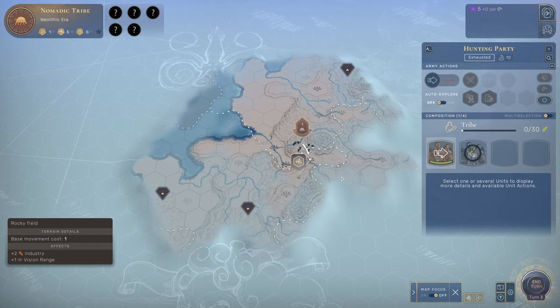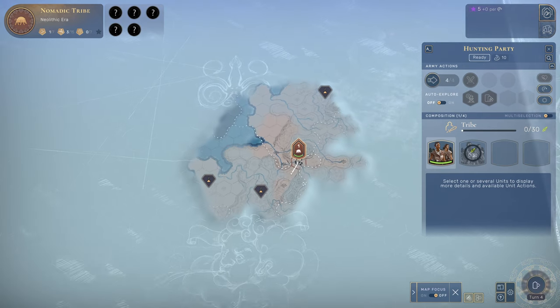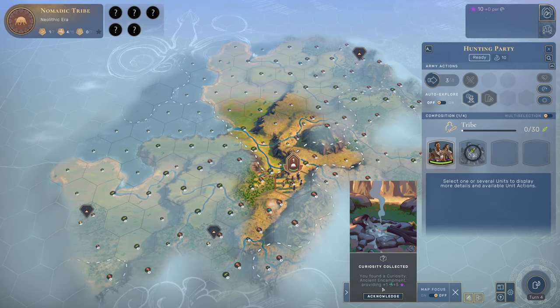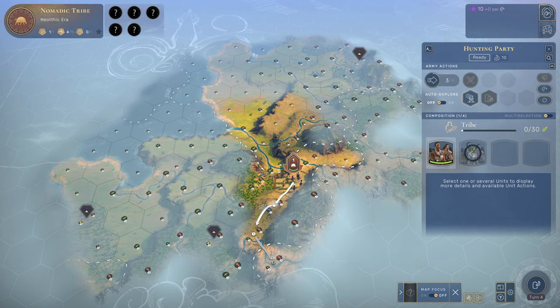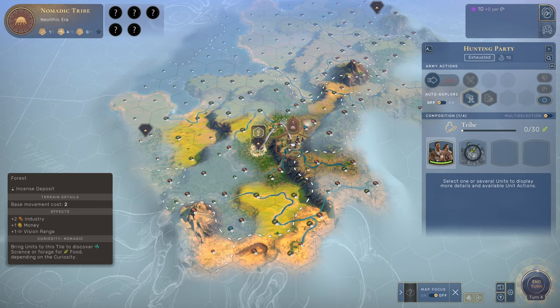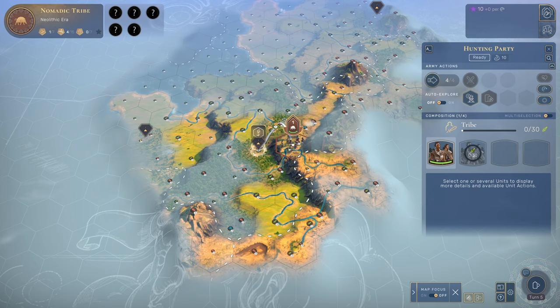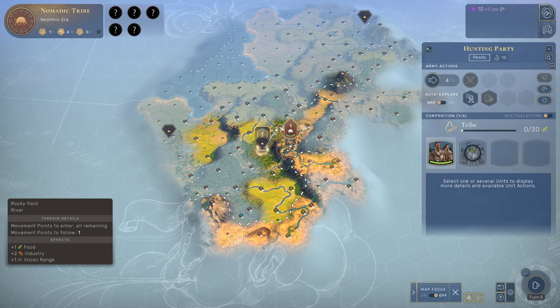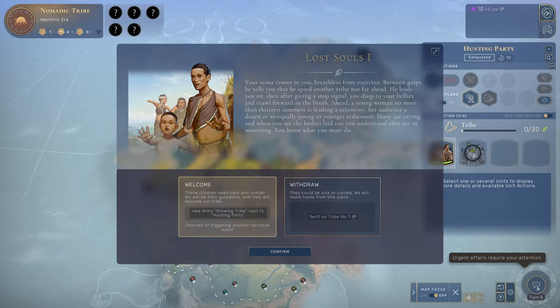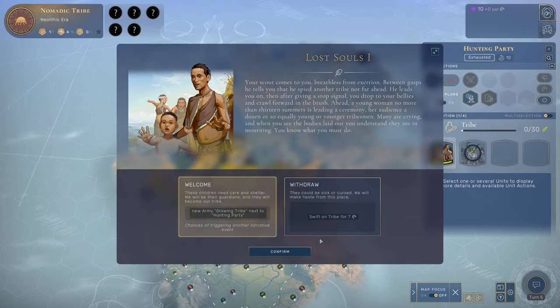Once we fulfill a goal, we become an actual civilization with bonuses. In Civilization, you build a city and it grows outward tile by tile over time. In Humankind, you claim a territory and lay claim to it with an outpost. Once you build the city, it's yours — you can then expand the city by annexing outposts. We'll get into that a little bit later.